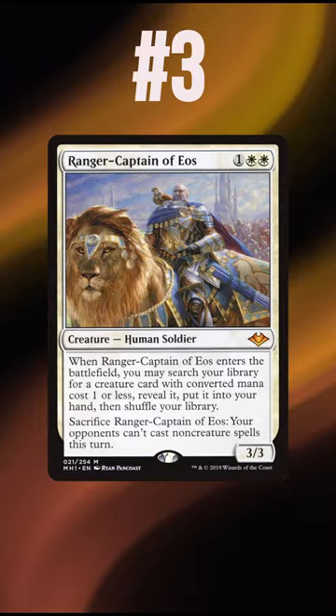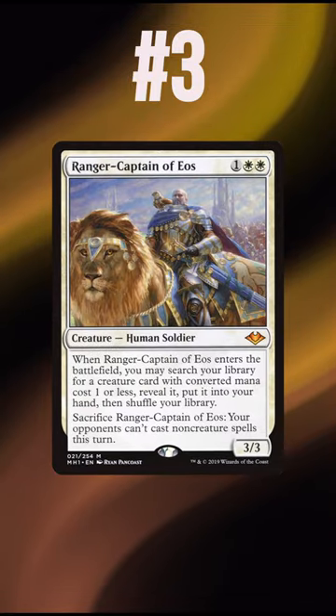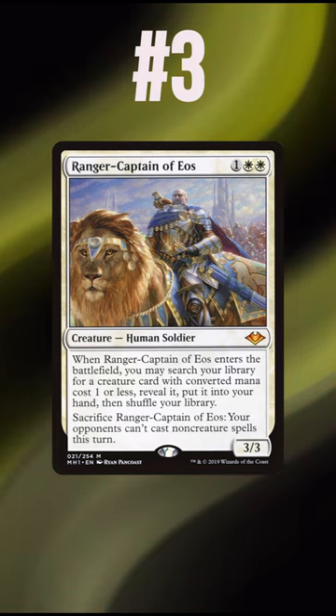At number 3, we have Ranger Captain of Eos, one of the most flexible cards in the format. It not only tutors for a 1-drop creature, but also works as both a stax piece to prevent opponents from being able to win, and as a way to protect your own win attempts.